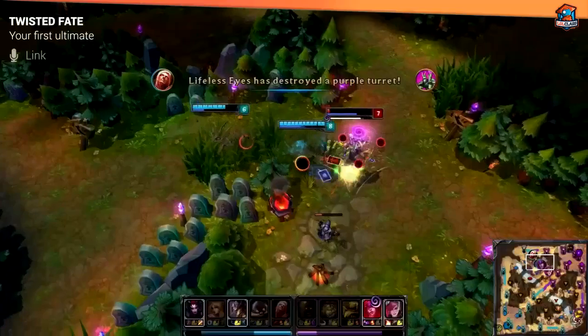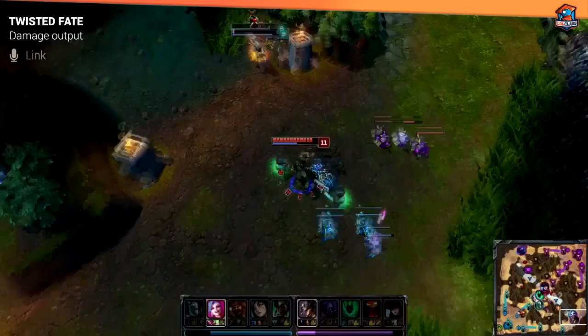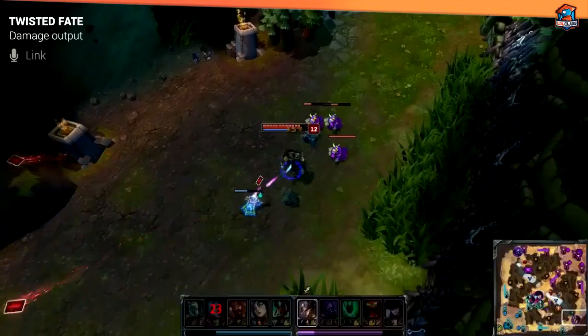Tip number three: despite TF's skill set, he actually has an incredibly large amount of damage, especially when he picks up his core items. Don't be afraid to Flash forward and W-Q someone, because with Lich Bane and Rabadon's you'll be able to one-shot any squishy. We'll see you soon.